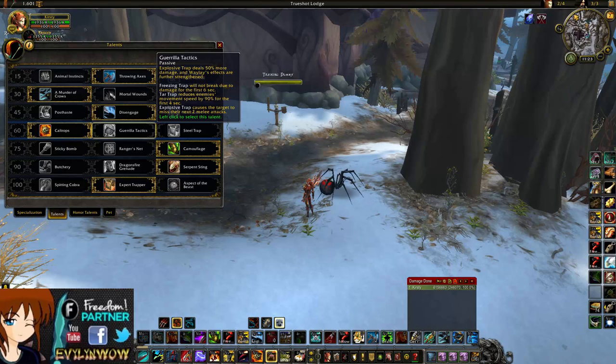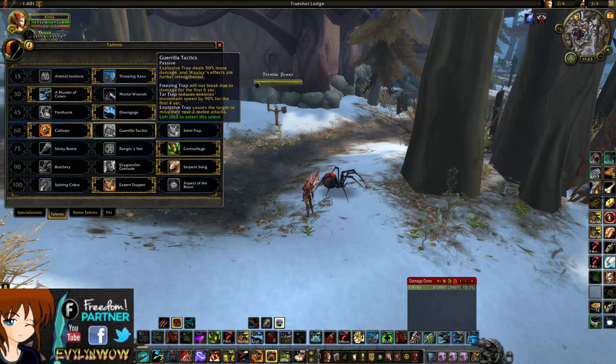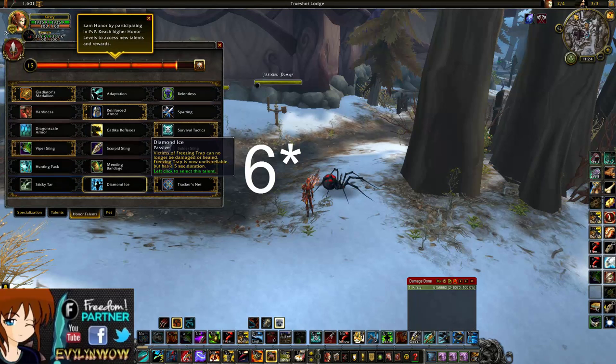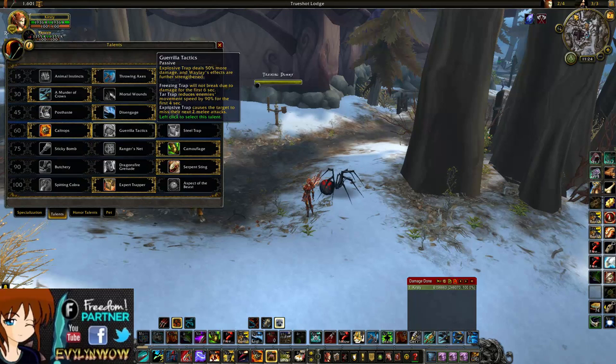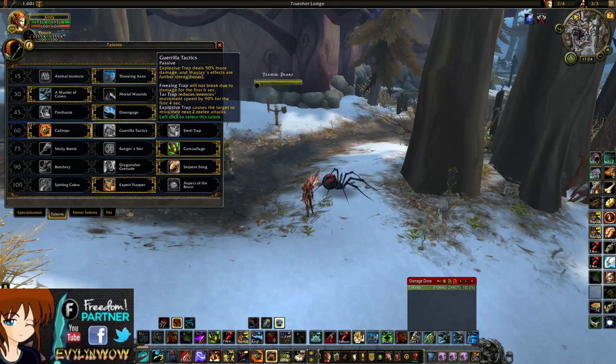In this tier, Improved Traps is being replaced by Gorilla Tactics. Gorilla Tactics makes Explosive Trap do 50% more damage, but since Caltrops already had its damage doubled, Caltrops is still the better choice. Freezing Trap will not break for the first four seconds due to Waylay effects, which is pretty nice — kind of like a Diamond Ice effect — though if you're paying attention it won't matter much.